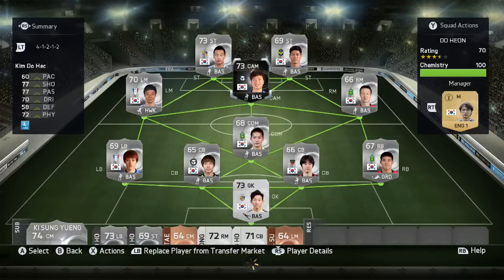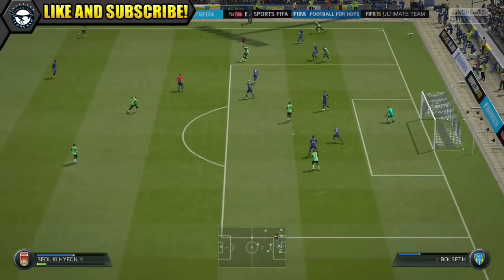So this is the team we were using to fit inform Hyun in — a 4-1-2-1-2 silver Korean team with inform Hyun at CAM. So now onto the gameplay, so you can see how he was performing.